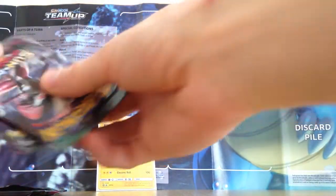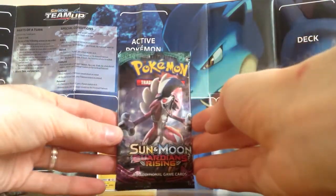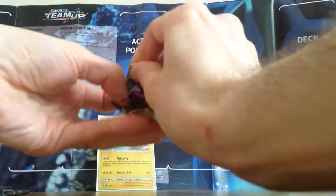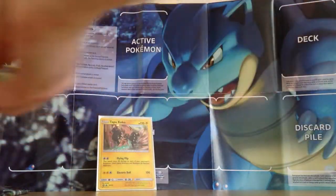What order should we open these packs in — Guardians Rising and Celestial Storm? Let's just go straight into the Guardians Rising first. See if we can pull Tapu Lele for the first time — first time for me I'd be pulling that. Of course it's not as valuable now as it once was, but still would be an amazing pull.